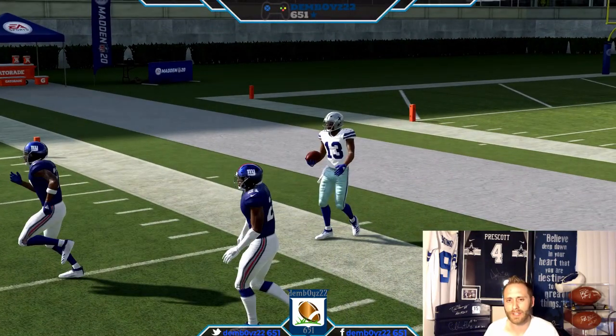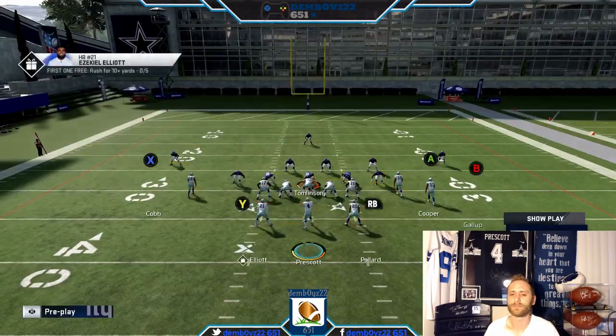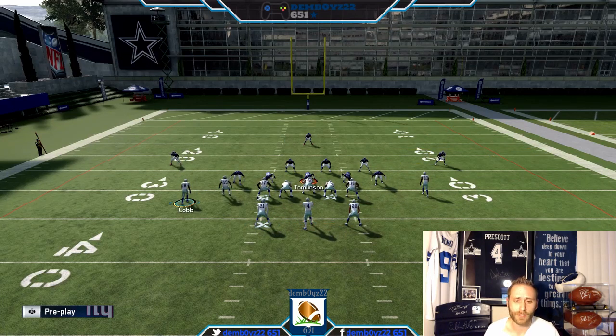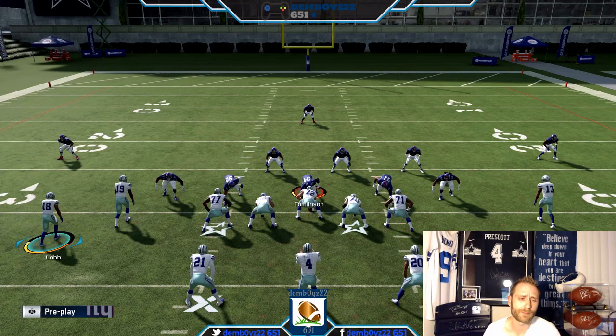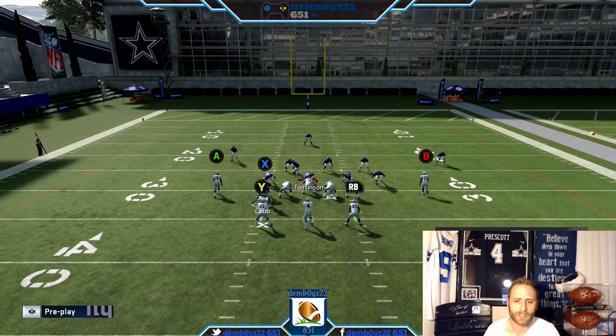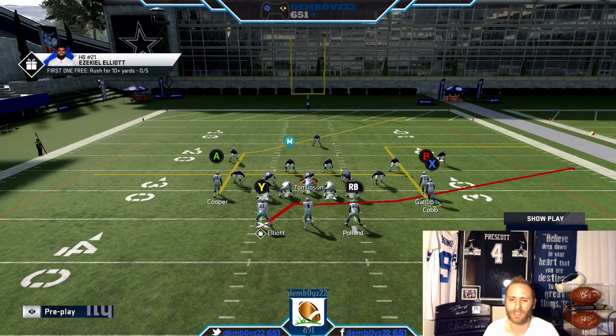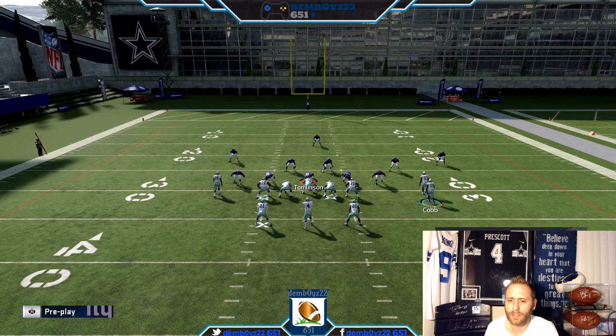Easy money. If they shade back, of course you just take underneath — very simple read. That's the great thing: a lot of these plays when I'm putting them together, it's high-low reads to where it doesn't even necessarily matter what coverage you're against. You can burn all zones with them making the high-low read.